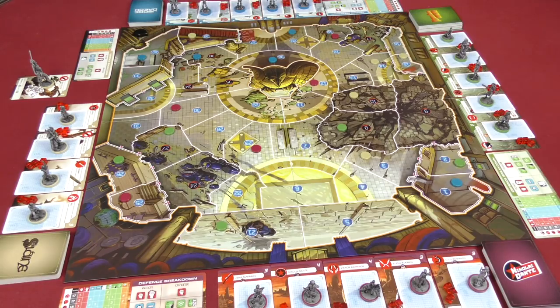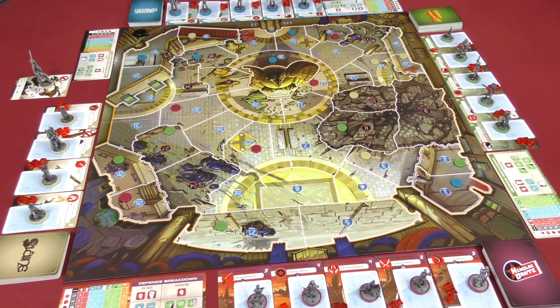Each round is broken up into player turns — one turn per player — and each turn is broken down into four different phases. The first phase is deploying a character onto the board. To do that you simply reveal the character; for example, I'm going to reveal Judge Hershey in area 37 here. Now she is deployed and can act on her turn.